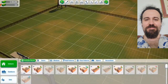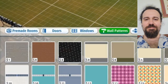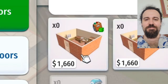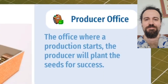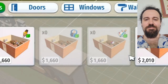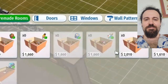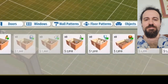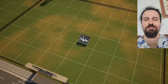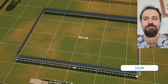Thank goodness for this Sims-like familiar layout. We could go ahead and make these pre-made rooms, because we're going to need all this stuff — like a producer's office, a writer's office, and these two grayed-out ones which are probably audio and art direction. But I guess the game is telling us we don't need those. We're not going to use the pre-made ones because they're just way too small. Instead, let's just make one giant room.